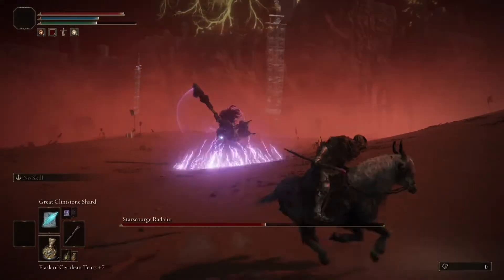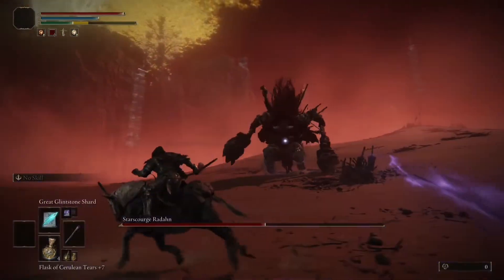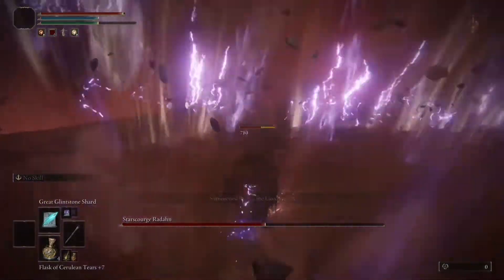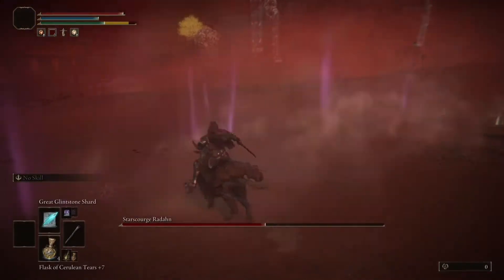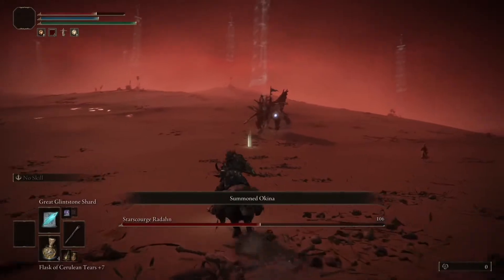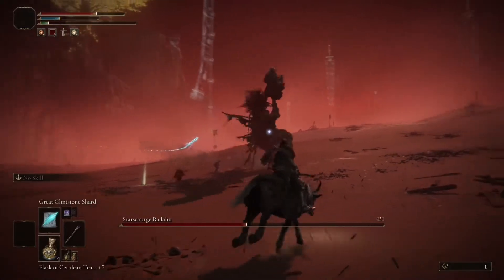I'm again running to the summon signs to resummon my allies — they are already dead. You can see there is only one ally fighting him right now. This boss is focused on me and trying to hit and knock me off, but my technique is the same: run away from him and skip all his attacks. Be careful that while you are running on Torrent it also consumes your stamina, so manage your stamina as well. I got hit — this is what happens when you come near him. I would always suggest just staying away and letting your summons handle everything.